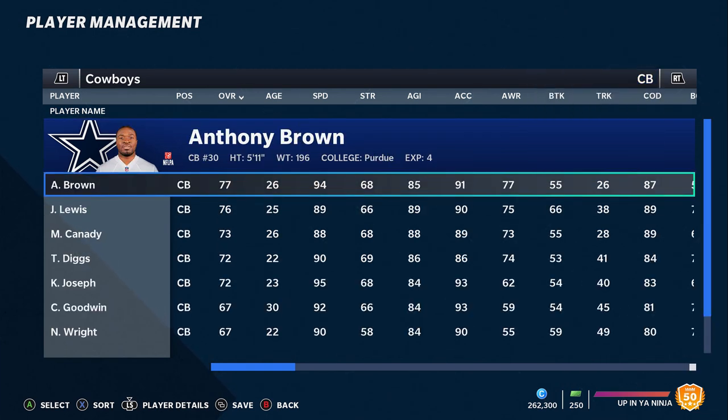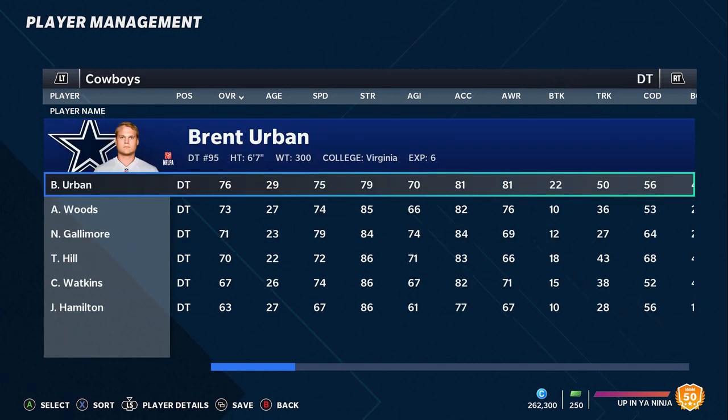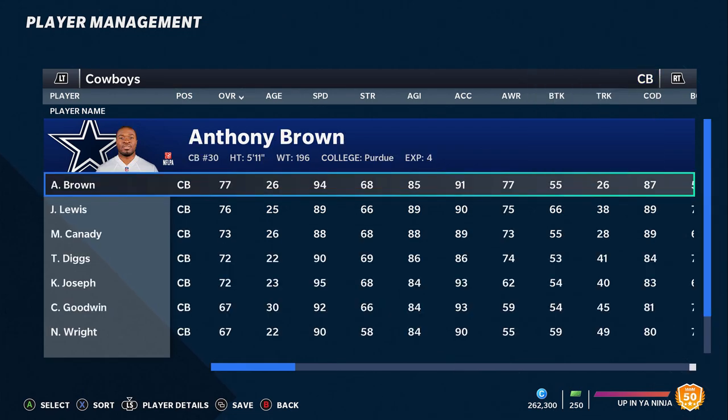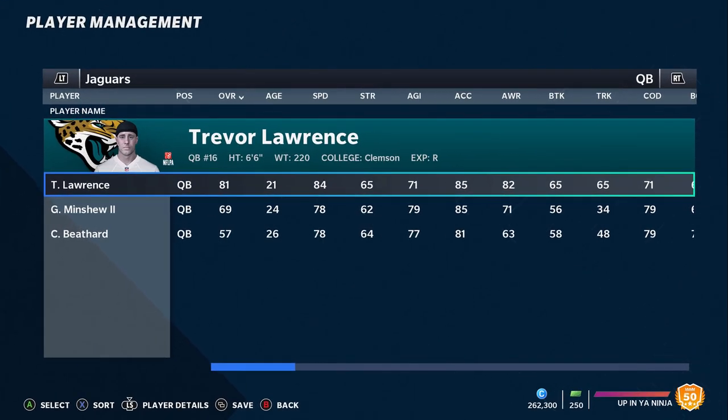They also drafted Jabril Cox — a good specimen who had a second-round grade but was taken lower due to injuries. They went really heavy at linebacker and also drafted cornerback Calvin Joseph, who's got him listed at 95 speed. The guy has all the physical traits and is supposed to be a really good cornerback — he just has some off-field issues which obviously don't matter in Madden. Their offense is pretty set; the defense is loaded with young players across the board.